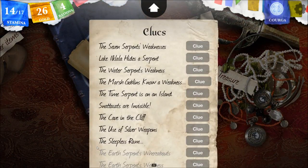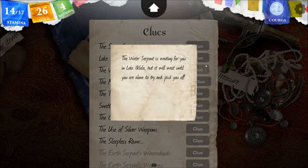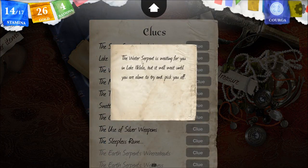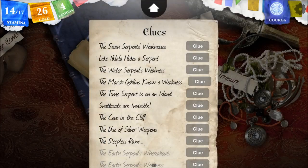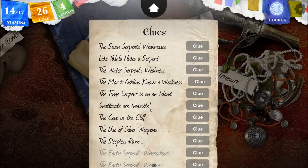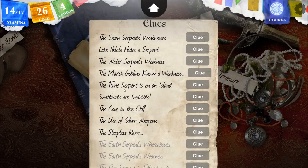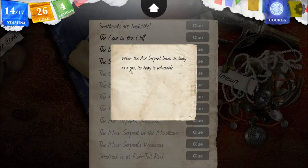Let me just take a look at something. The water serpent is waiting for you - vulnerable to oil. The time serpent we see, so that's number five. I'm just missing two. If that is the air or wind serpent, then we have water and time - two more, making six. The air serpent's weakness: when the air serpent leaves its body as a gas, its body is vulnerable.